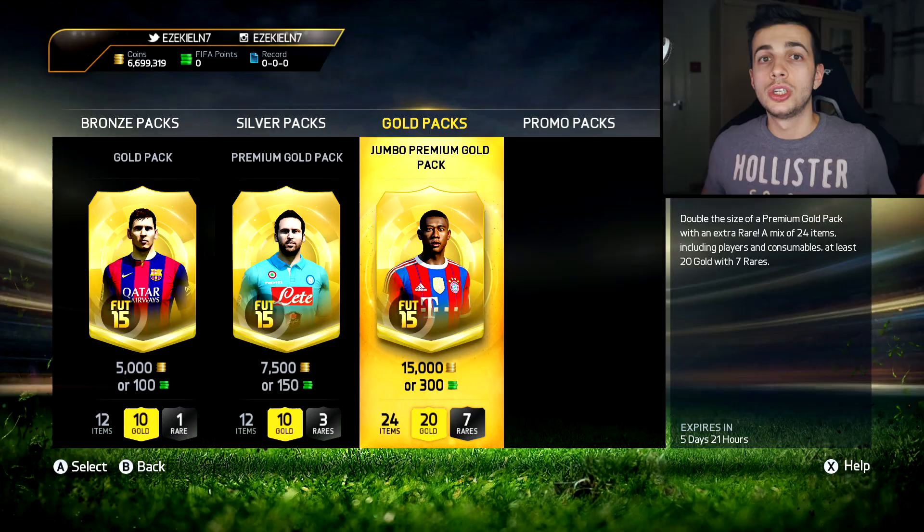Today we are going to be doing discard packs. Basically what I'm going to be doing is opening up these packs, looking down, clicking the right trigger and A to get rid of the pack. I don't get to see what's in the pack until I watch my footage after. You're going to see my reactions at the end of the video, if there's anything decent — obviously no point showing reactions if they're just terrible packs.